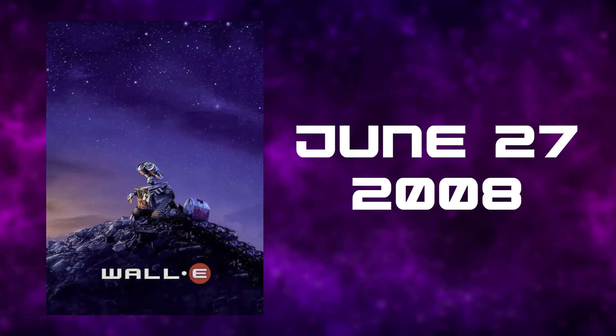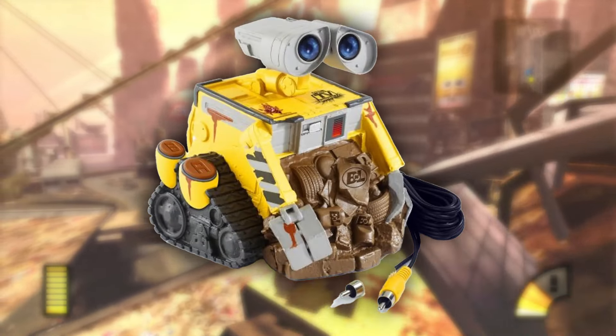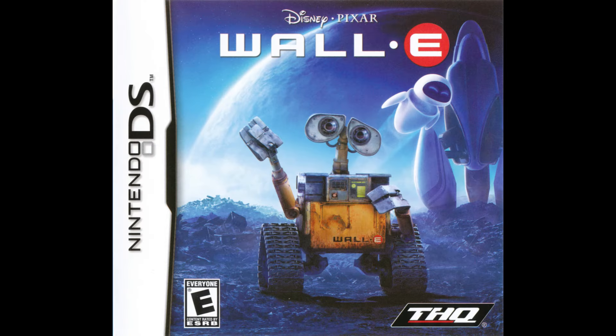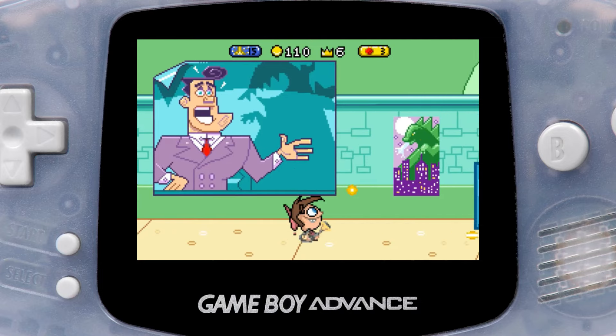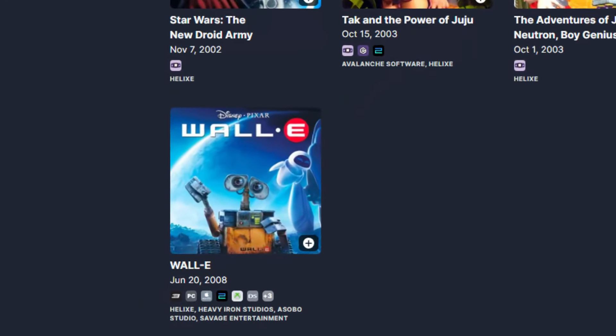WALL-E was released at the height of movie tie-in games. Not only were there console games — three different ones — but there was also a plug-and-play and a bunch of other weird titles for consoles you've never heard of. So today we're gonna be looking at the unsung WALL-E video games, starting with the DS game. Spoiler alert: it's not very good. WALL-E for DS was developed by Helix, a studio created by THQ to make licensed games for portable Nintendo platforms. They didn't last very long — this was their last game.